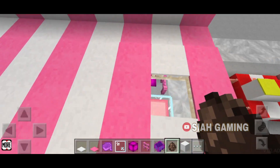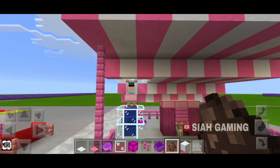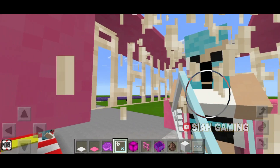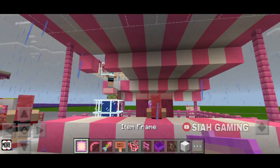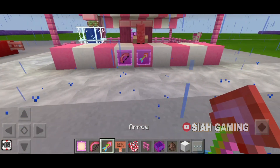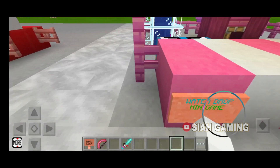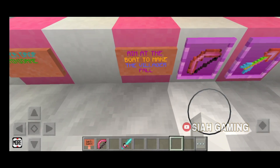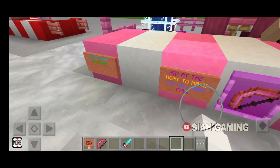We will put a villager right here. Let's put some glass right over there, and then an item frame like this with a bow and arrow. Right here is the title of the game: Water Drop Mini Game. And here are the instructions on how to play it: aim at the boat to make the villager fall.